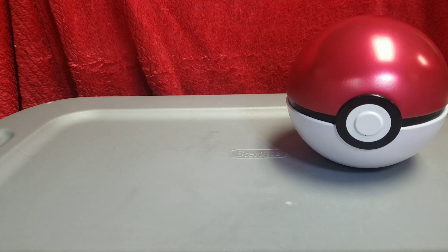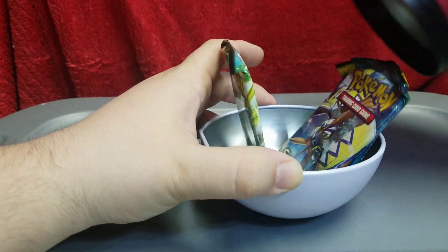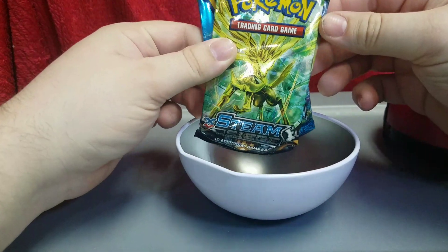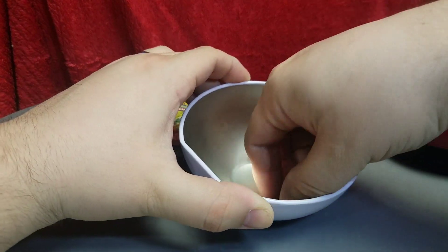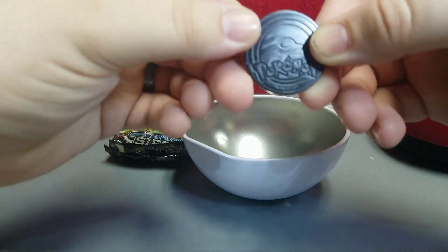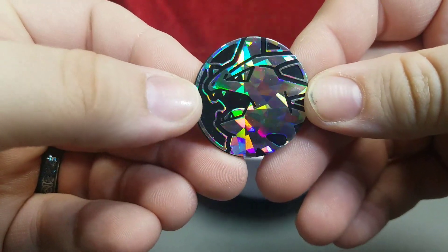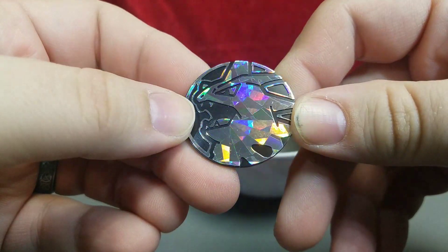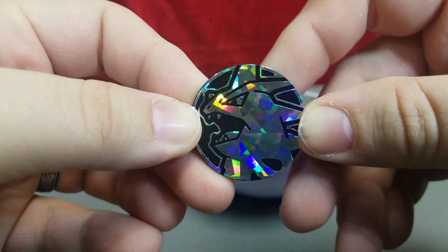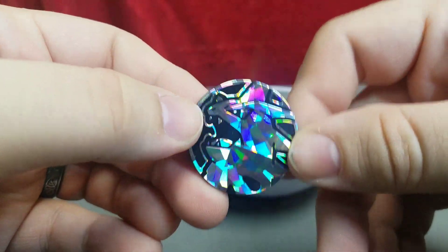So we're going to open up the Pokeball tin here, guys. We'll have three Pokemon packs to look at. The Pokemon coin is laid flat, so our coin this time around is... a Tyranitar coin. Okay, so that is different — thank god. It's a silver Tyranitar coin with a nice Shatterfoil look to it. I really love the Shatterfoil look on these coins.